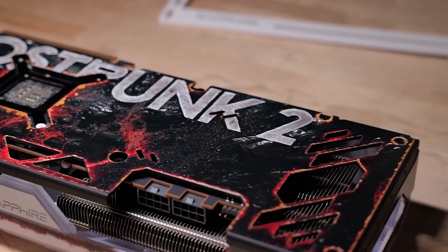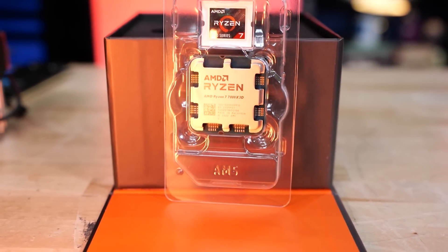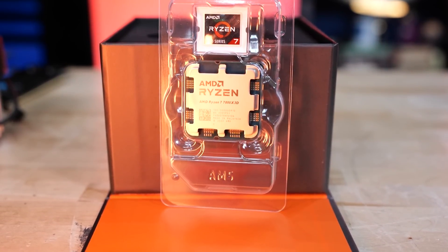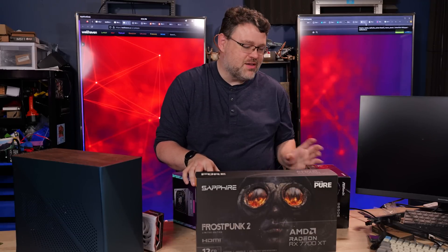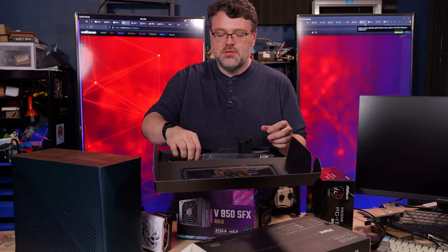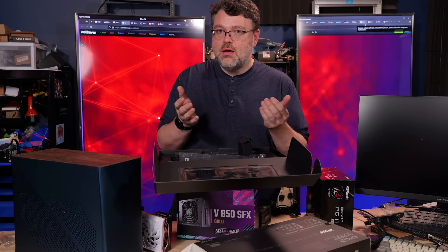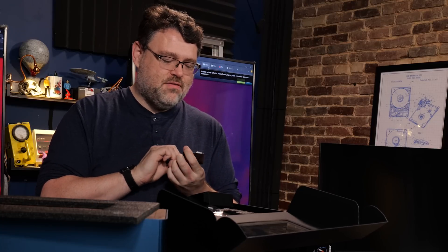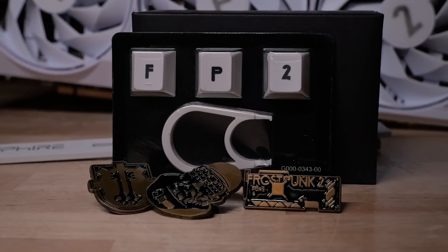It's frosty with the wood accents — very Frostpunk. The 7800X3D is currently still the best gaming CPU you can buy, at least until the 9800X3D comes out. Our 850-watt power supply and the B650E Phantom Gaming ITX — I got that just because it was cheap. In the box you get the card, an anti-sag retention bracket, the game code for Frostpunk 2, and some Frostpunk 2 keycaps.